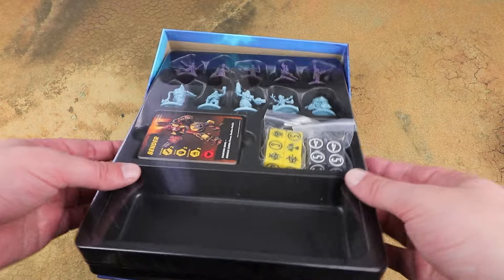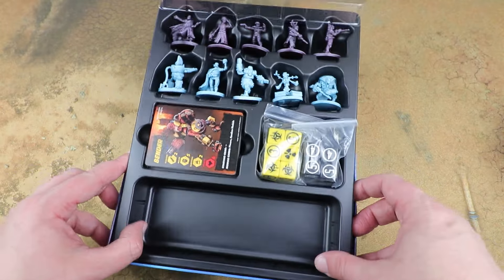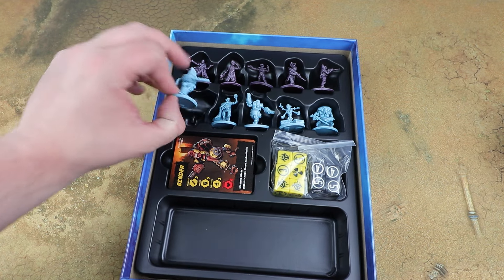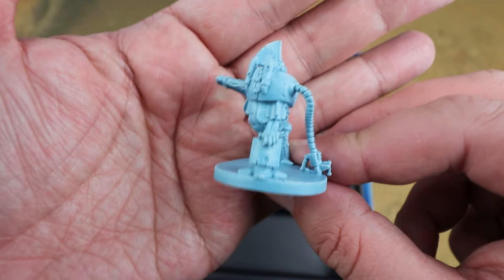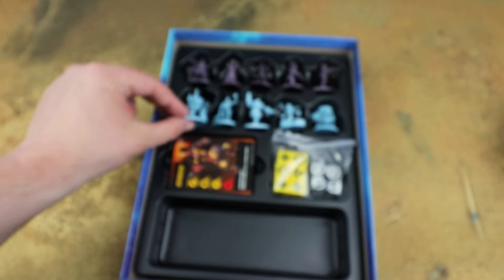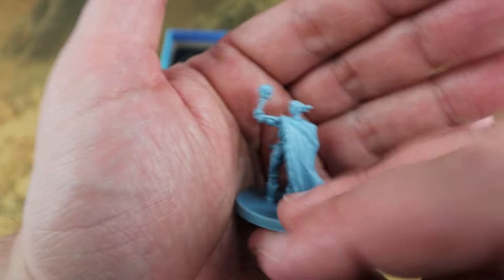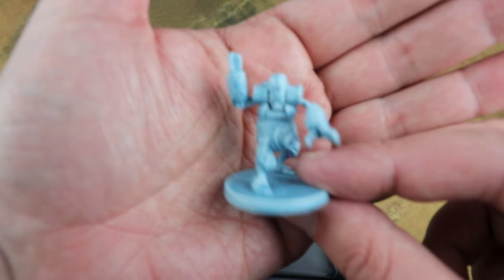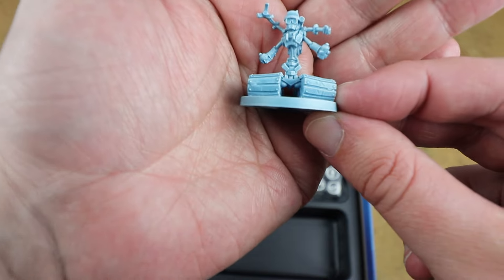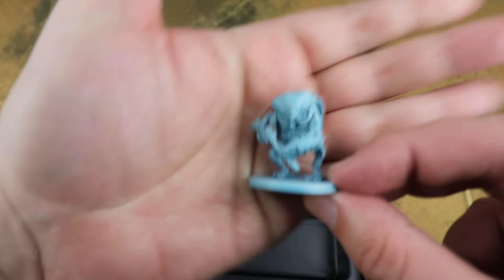Combined with the core box, this expands the factions by another two and I really like these models. In blue we've got the robots, who look suitably sci-fi — I'm very much looking forward to painting these up with some retro colour schemes and weathering. You don't have to worry about building these either, which can be intimidating to new players. I really like this guy with the tracks and the little hat on — really nice models.